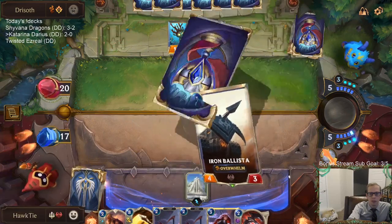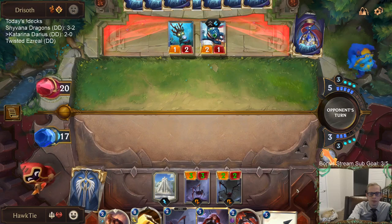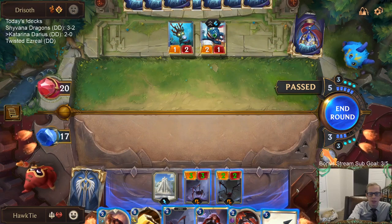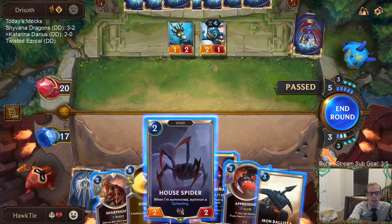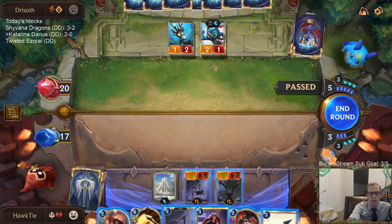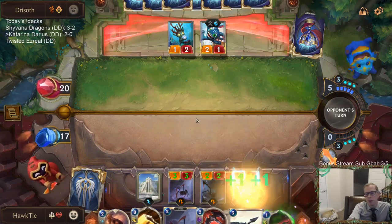Back over to me and we've got options. I think Kat is the best option. We could go Ballista or House Spider, but I already have these two to take down those two. I really want this leveled-up Kat.